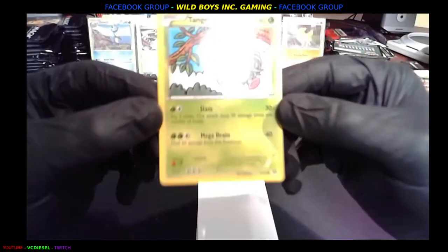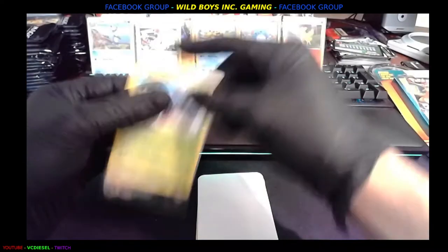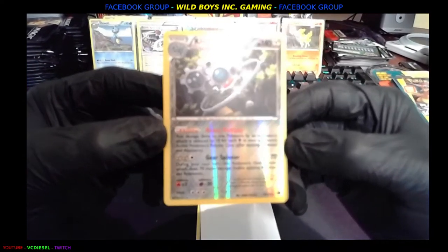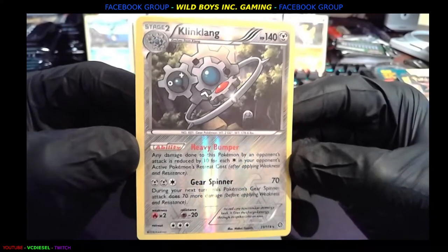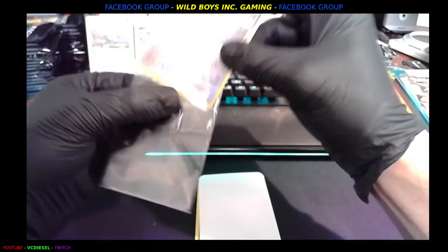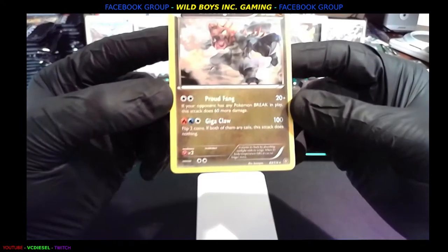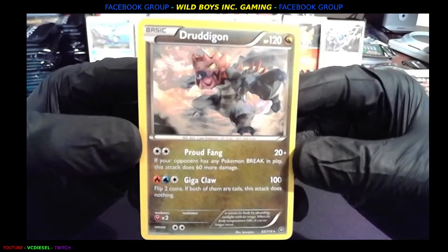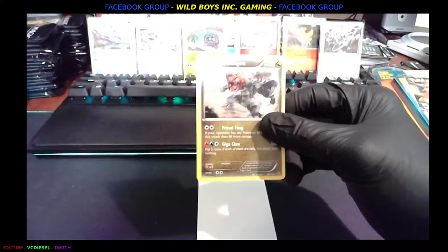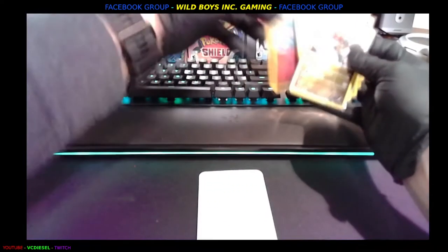Steelix Spirit Link. And we got a Tangela chilling from the tree. Oh, and then we're going to come in with a Klinklang — rare reverse holo, that's a nice one there. Good looking card. And lastly we get a Druddigon rare. Gotta love the dragons. That was awesome — these are really cool cards, I'm liking these.